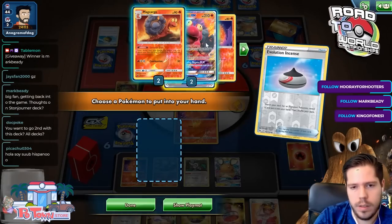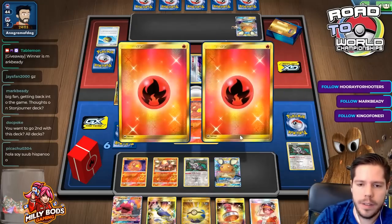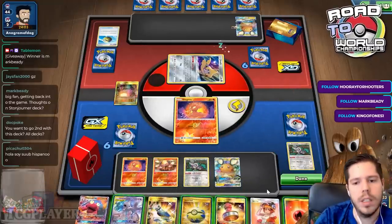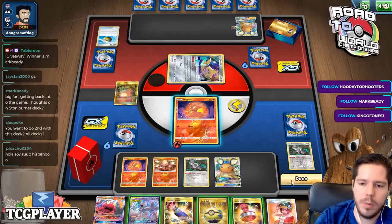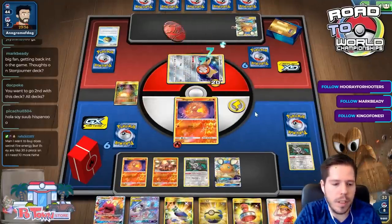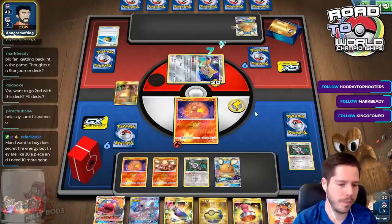I believe you want to go second with all decks - that's what I'm feeling. I'll Primate Wisdom for the energy and switch. That's fine - I don't foresee my opponent threatening me too much. I'll go ahead and burn him. What did my opponent accomplish by going first? Absolutely nothing.